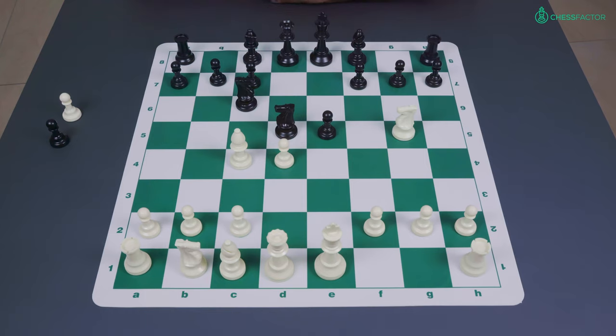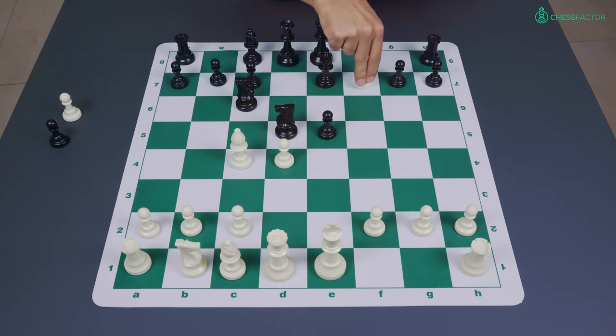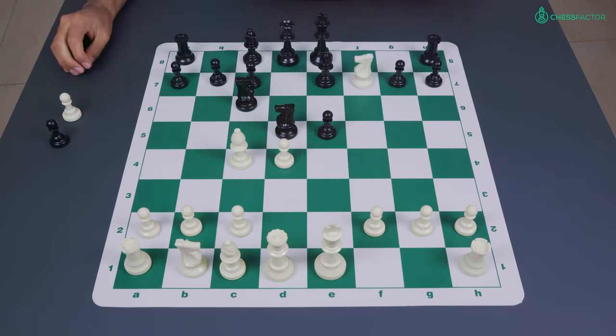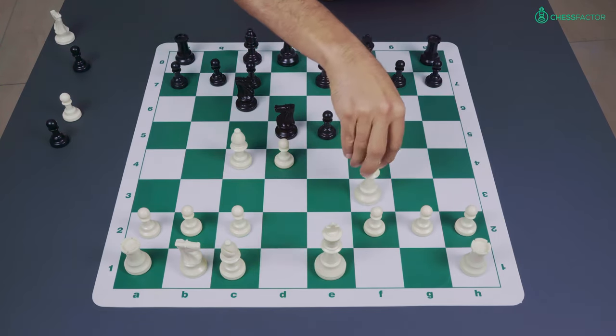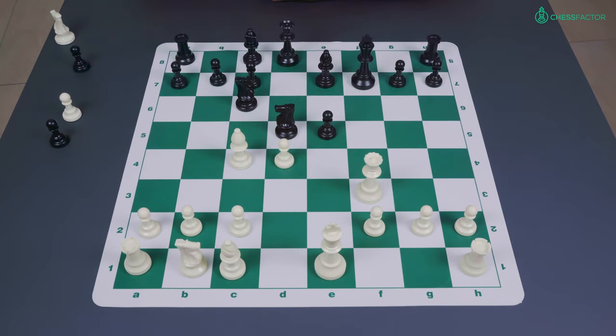Now this is a dangerous weapon for white — there are a lot of possibilities for both sides in this line. Black chose the move bishop to e7, which seems like a very natural move striking at the knight on g5 and threatening to castle, but it's actually leading to knight takes f7, and now after king takes f7, Fischer played queen f3 check. We'll see that this is extremely similar to the positions we get in the Fegatello Attack.